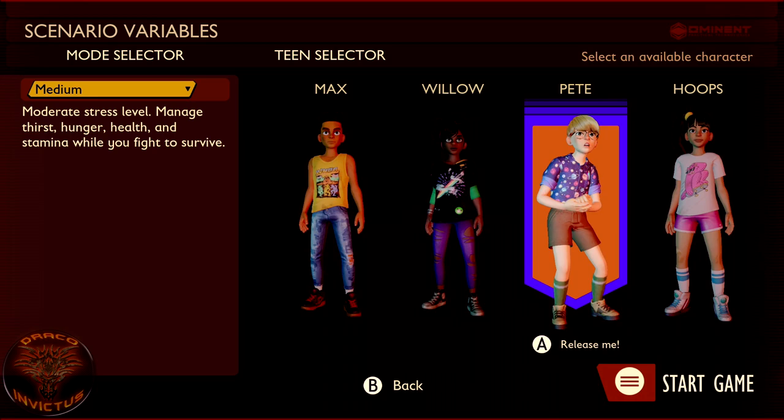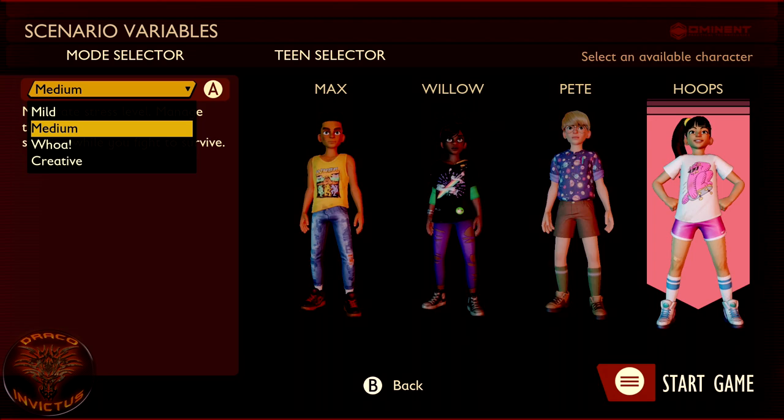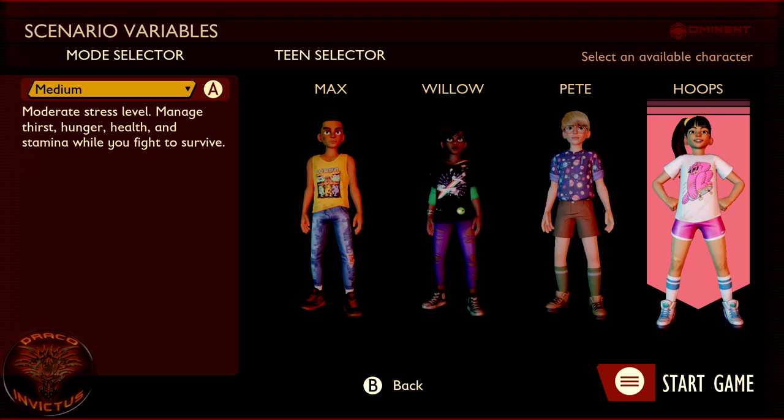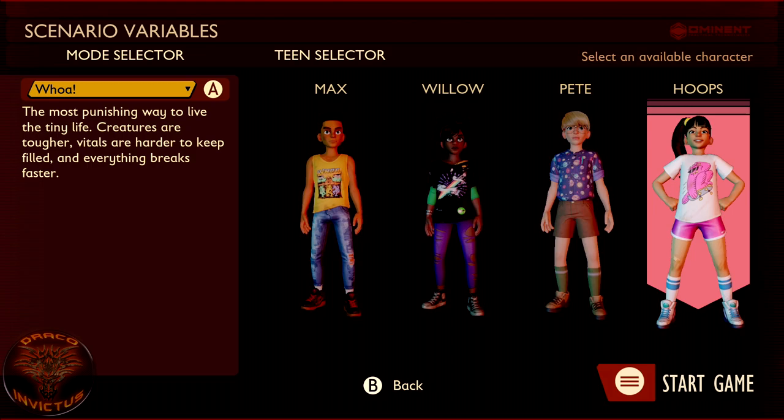It doesn't really matter. I'm just going to grab Hoops and we're going to come over here to the mode selector. There are several modes for survival. You have mild — the yard is a hostile environment but stats are more forgiving and friendly fire is off. You have medium, which is what I played on — moderate stress level, manage thirst, hunger, health, and stamina while you fight to survive. Then of course you have whoa — the most punishing way to live the tiny life. Creatures are tougher, vitals are harder to keep filled, and everything breaks faster. I'm sure some of you will be like, that's the only way you should play. Yeah, you know what? I'm going to play the way I want to play, thank you very much.